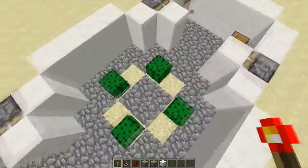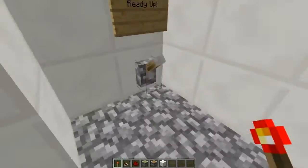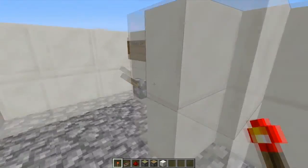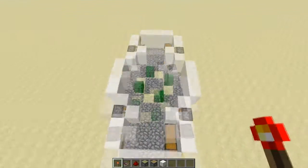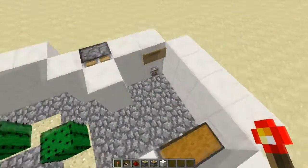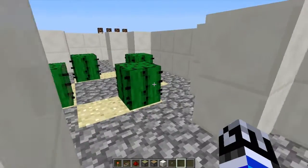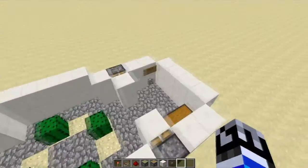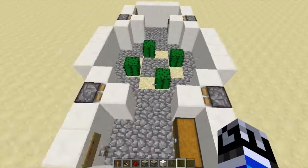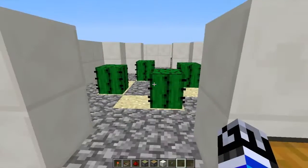Basically what this is, is an arena, and it has a ready-up lever. The objective here is that both people have to ready up in order for the piston doors to open so they can go at it in the arena. Once they've both readied up, they cannot flip their lever back up to close it again. We want it so that when they're both readied up it starts the arena and cannot be reversed.